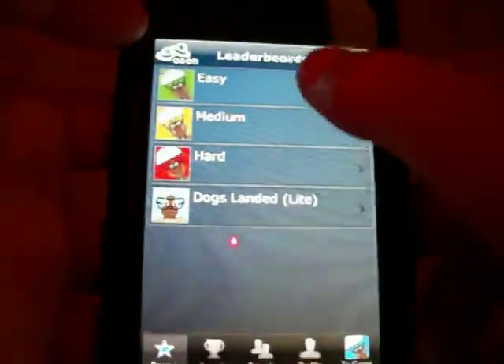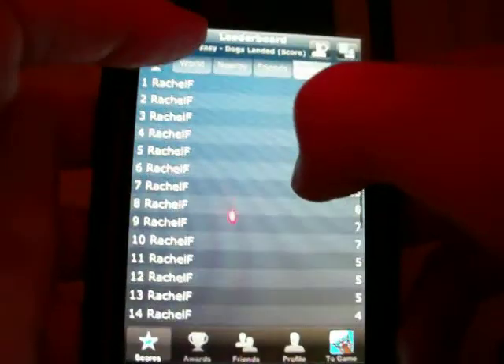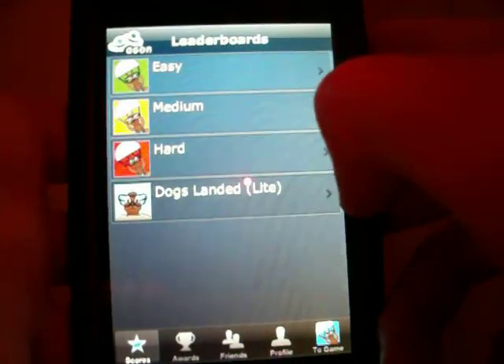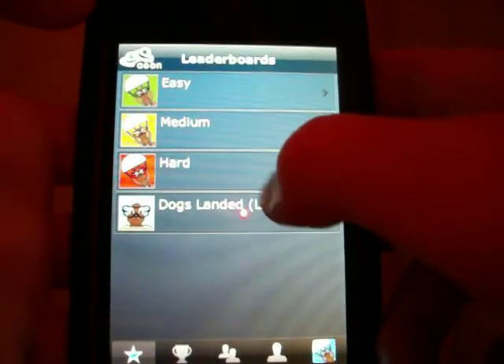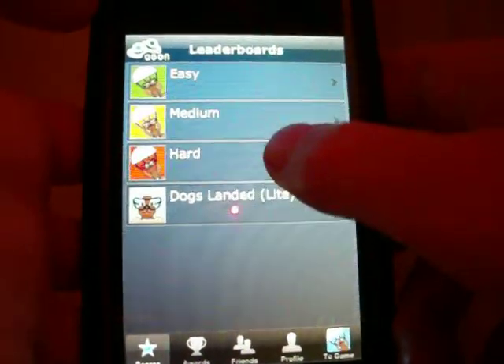You can also see your scores for each difficulty level: your dogs landed, your longest drop, your stars collected. Stars will actually give you extra lives once you collect three, and it makes the game a little bit easier than it was originally. So you have all your high scores.